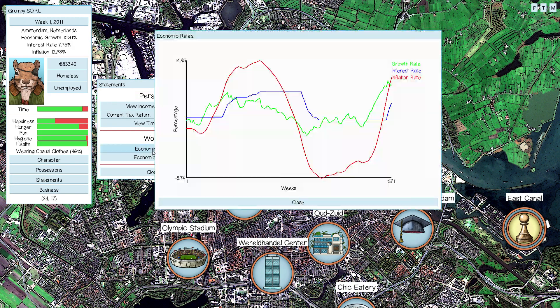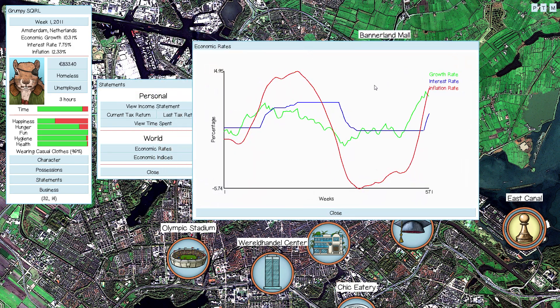Looking at the economic rates, the inflation rate in red has gone all the way up to 15% and then crashed all the way down to negative 5%. That's a huge change in only a few years in the inflation rate — I simulated this game for 11 years. Because of the central bank's incompetence, they don't react to the changing growth rate and inflation rate very quickly, so that's why the economic swings are so wild and crazy.